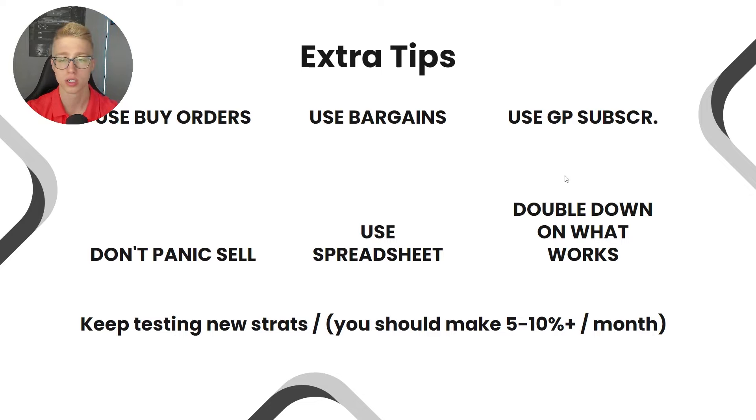Double down on what works — this goes hand in hand with the spreadsheet. If you see a skin is good to flip, flip it more. Try to find more skins of that type. If flipping gloves is going well, try other types of gloves. Maybe Battle-Scarred skins or StatTrak skins work well too — just double down on what works. Also keep testing new strategies and don't pursue strategies where you're making less than 5–10% per month. Aim for 10% or ideally 15%.